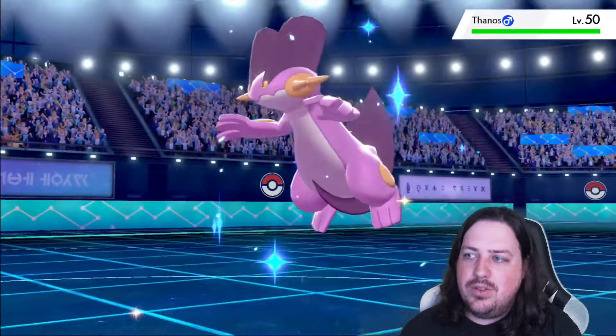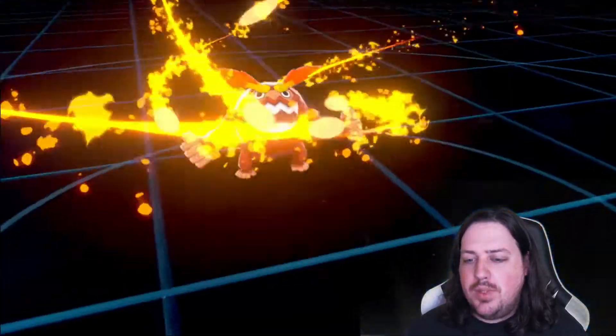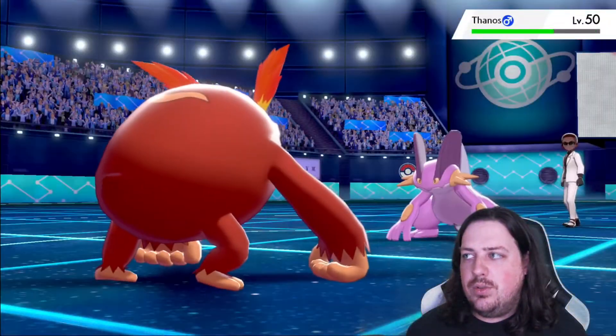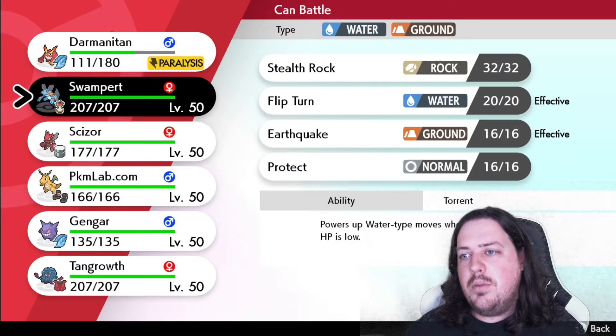Thanos comes out. I have an easy switch — my own Swampert. That's actually good damage too. Darmanitan actually does put out a bunch of damage, even on Pokemon that resist.